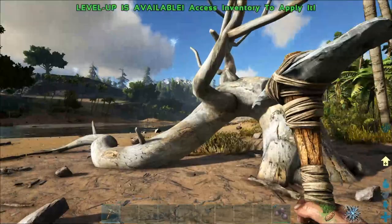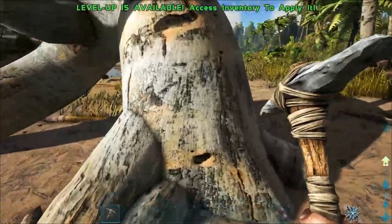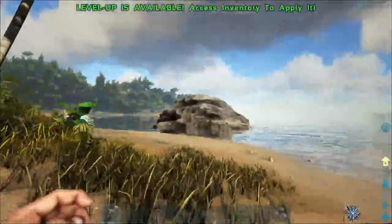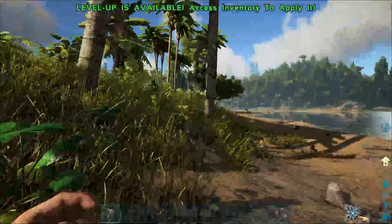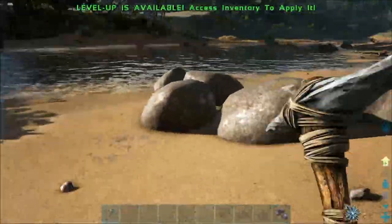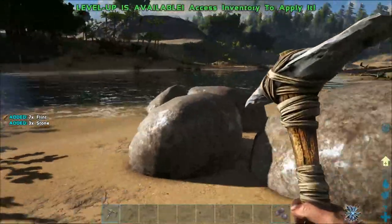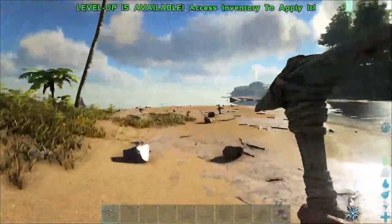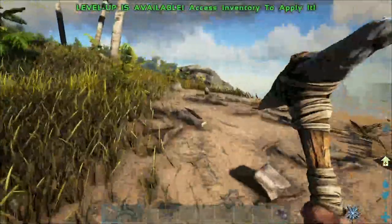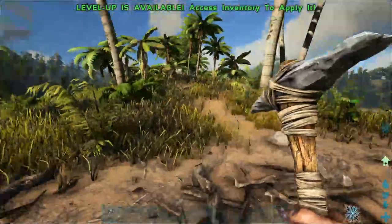Once it's on your toolbar, hit the number it's assigned to, or on Xbox cycle through them. Walk up to a different tree — the pickaxe gives you more thatch than wood from trees. For rocks, a pickaxe gives you more flint than stone. For metal rocks you want to pickaxe those, for crystals you want to pickaxe those also, same thing for obsidian. The four main resources early on are wood, thatch, flint, and stone.